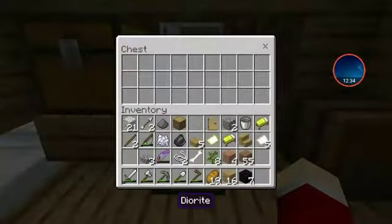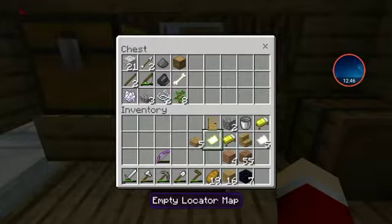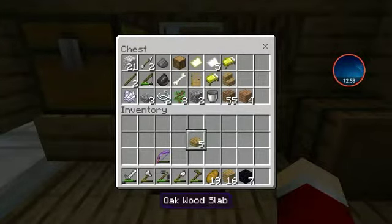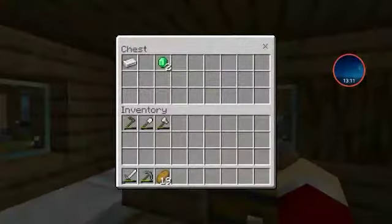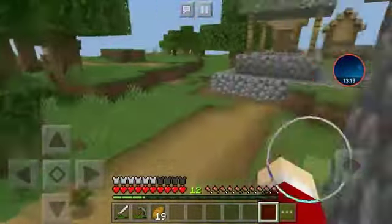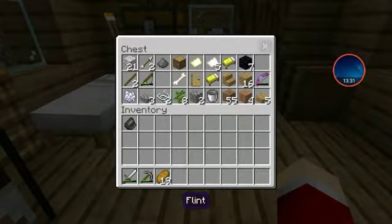I'm going to bring my bow even though it's almost dead. I'll put my tools in the chest so if I die, all I'll lose is an iron sword, a stone pickaxe, and 19 bread. I need the flint and steel first — just enough. Okay, I'm pumped. I want to try and get whatever's in there and get out.